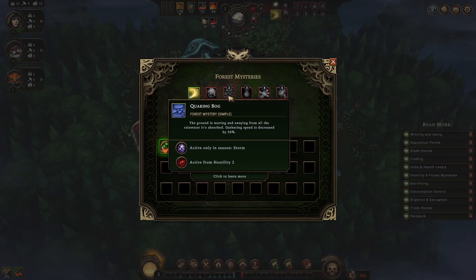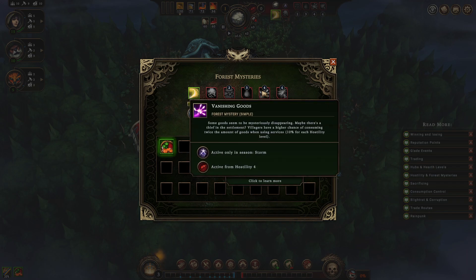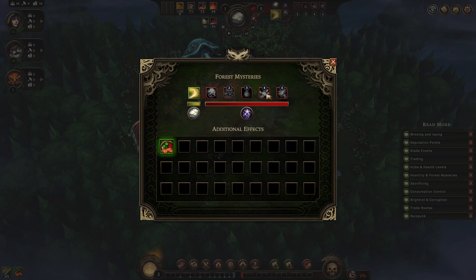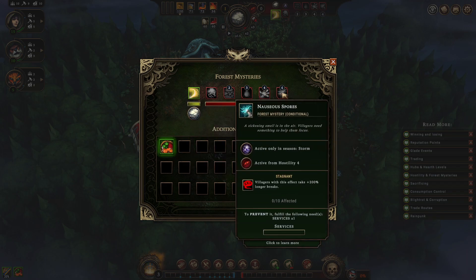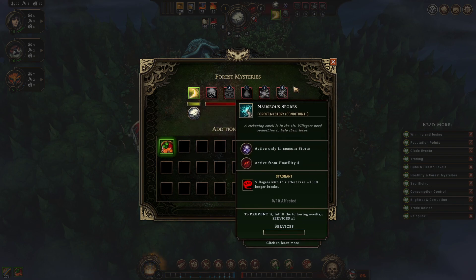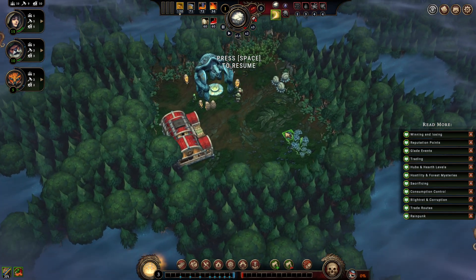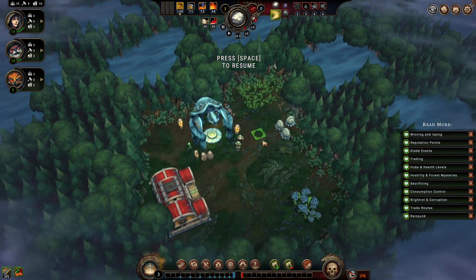One of our things — gathering speed is decreased. Recipes, recipes — producing building materials. Consuming twice the amount of services, 10% for each hostility level. So, we have to use services. Hostility level 4 is going to be a bunch of a pain.